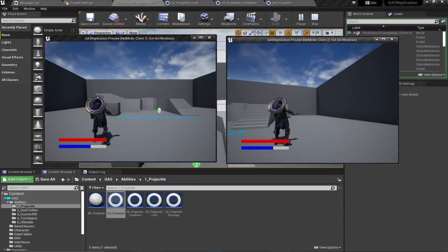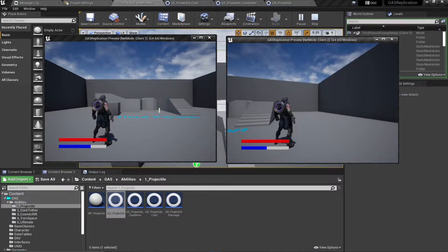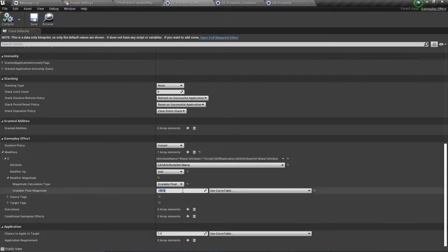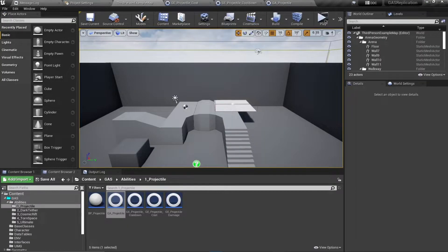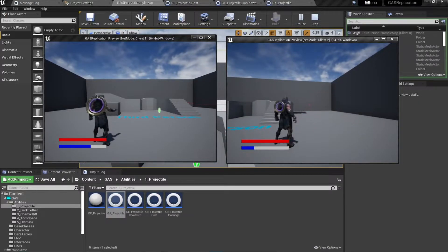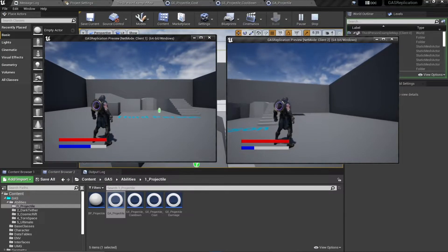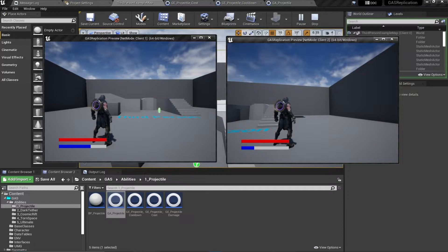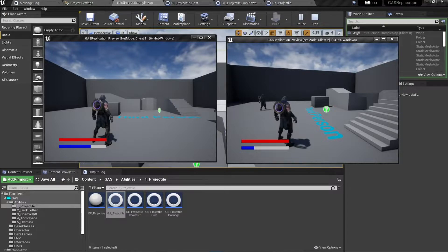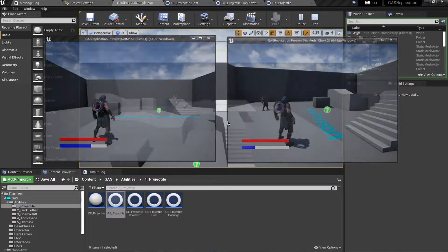Let's test it. This time we should be consuming mana and have a cooldown on activation. I'll increase the cost to negative 60 to show an exaggerated example — now I can only activate the projectile once because there's insufficient mana. This demonstrates how cost prevents ability activation when the player has very little mana.